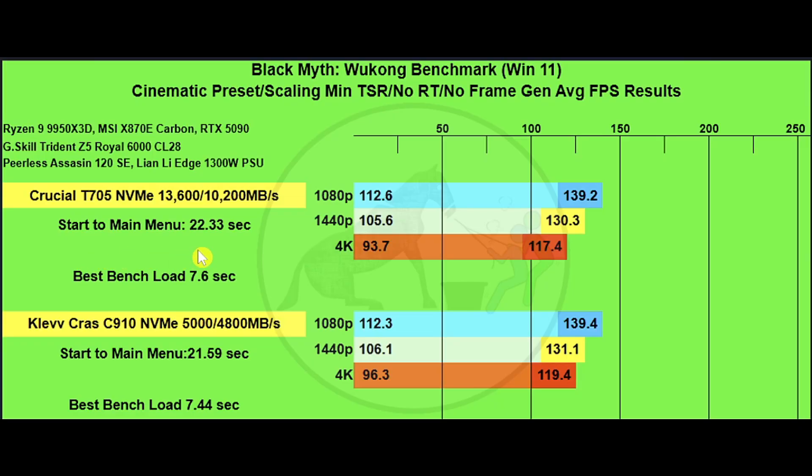Black Myth: Wukong uses the benchmark tool so there's no save game to compare. The game's start time to the main menu for the Crucial drive was 22.33 seconds versus a slightly faster 21.59 seconds on the Klevv drive. The best load time for the benchmark tool was 7.6 seconds for Crucial and 7.04 seconds for Klevv — just a hair faster but not enough to notice. Average FPS at 1080p, 1440p, and 4K are pretty much tied across the board.